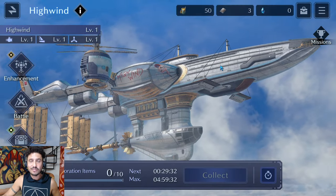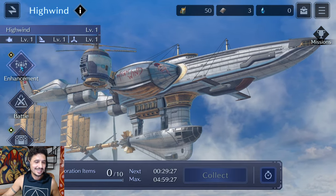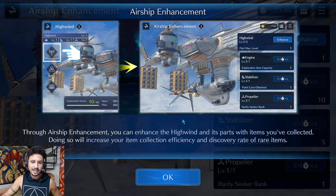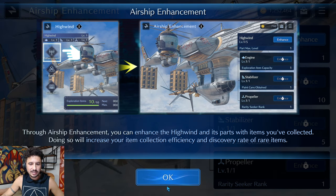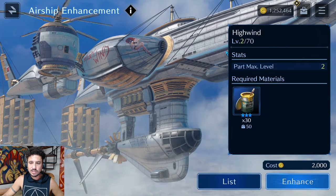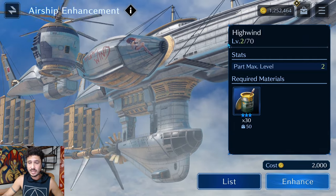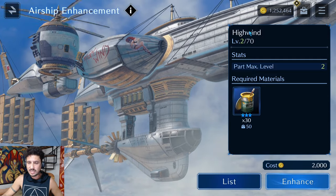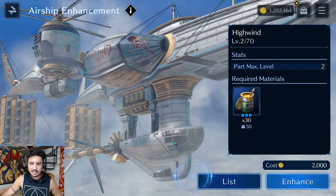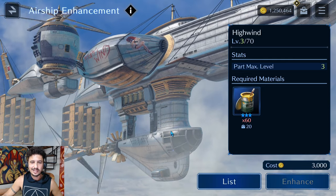Let's look at enhancement. Through airship enhancement, you can enhance the High Wind and its parts with collected items, increasing item collection efficiency and discovery of rare items. I'm going to do our first enhancement — the High Wind can go up to a max level of 70, which happens to match the max character level. Enhancing gives us High Wind level 2, and a boss enemy is spotted.